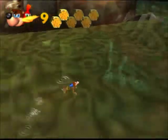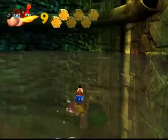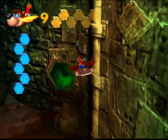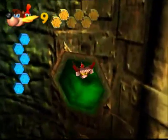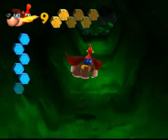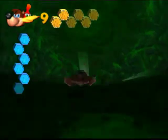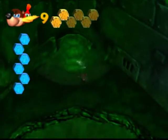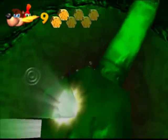Alright, so now for a little secret area. I found — go through here. See this green pipe? Looks like slime, I guess you could say. You come in here and there is a secret little area. And here you'll find a puzzle piece. There'll be like three or four crabs here that you're gonna have to defeat.